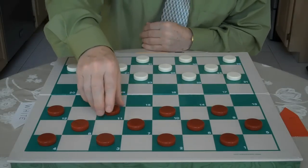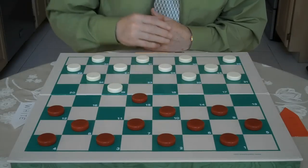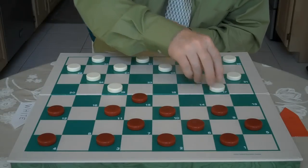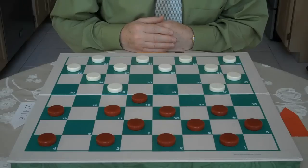The first move for red in this opening is 11 to 15. White goes 23 to 19. Red goes 8 to 11. White goes 22 to 17. This is a very popular go-as-you-please opening.